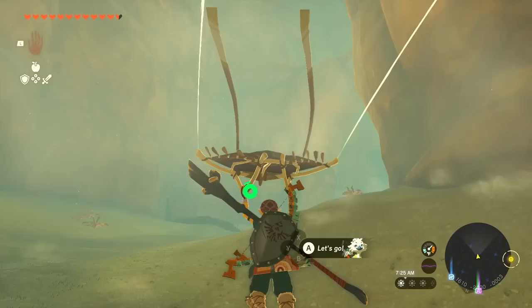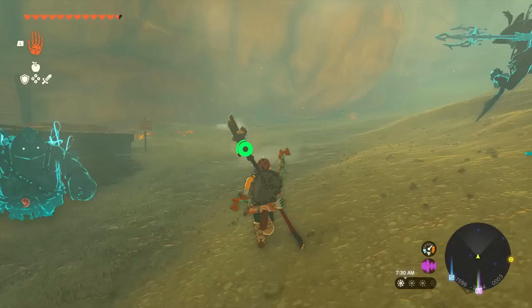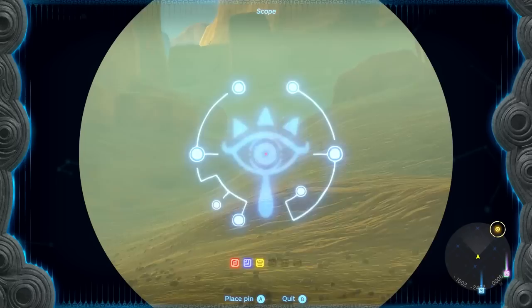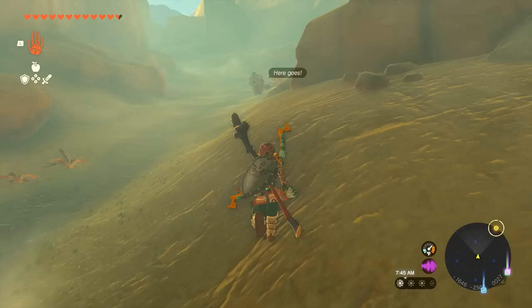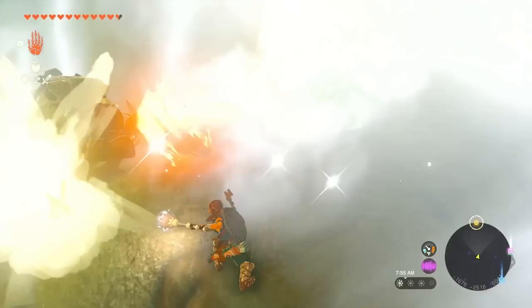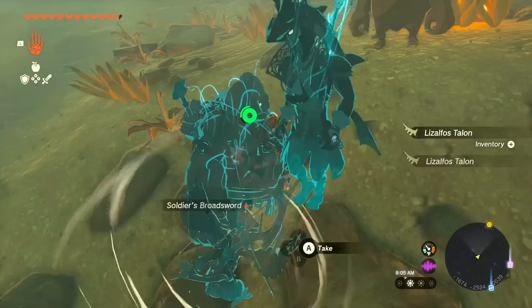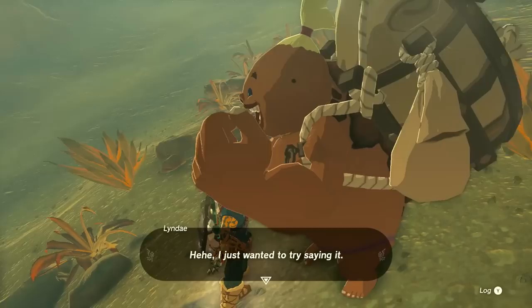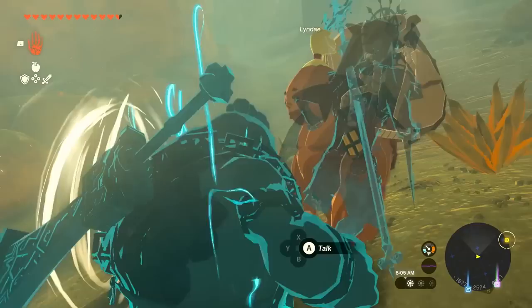We continue down the path. There's a Goron up on a ledge. After defeating some enemies, we talk to a Gerudo traveler who says 'sefalta' — the Gerudo greeting. She mentions the cliffs are too high and she'll have to take the long way around, wishing she had Rito wings to fly over. She wishes us good luck and we move on.